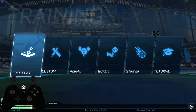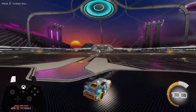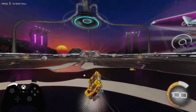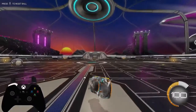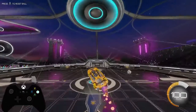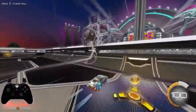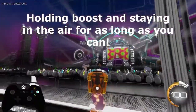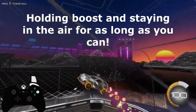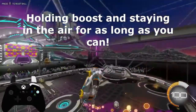Next I want to talk about Free Play mode. This is a great way to just mess around and feel what it's like to control the car in the air, or to drill a specific technique until you get really good at it and really get comfortable with your car. You can teach yourself aerial maneuvers, upside-down flying, how to set up your own shots, and whatever creative things you can think of. Whatever your schedule is, you should set aside at least five to ten minutes each time you play to run drills and warm up.